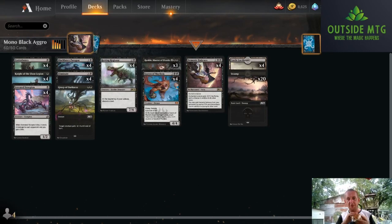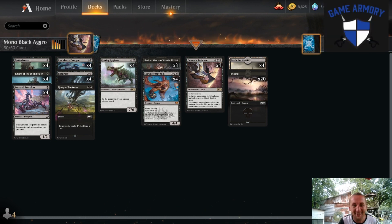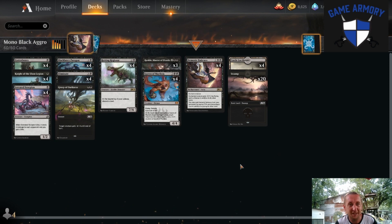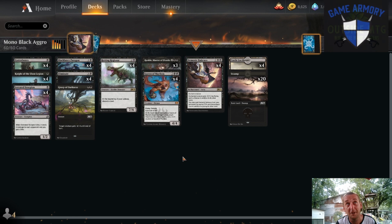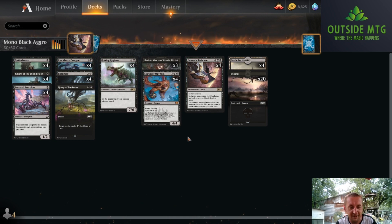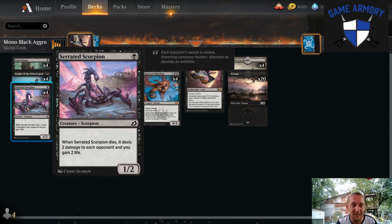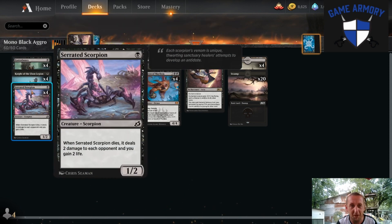What's going on everyone, it's your boy Graham here with my special guest - this tiny baby kitten, my tiny baby friend. Today we're taking a look at mono black aggro. Someone took this list to number one in mythic, and I gave this list a shot and I got to say it's pretty good. It's very straightforward, just aggressive.